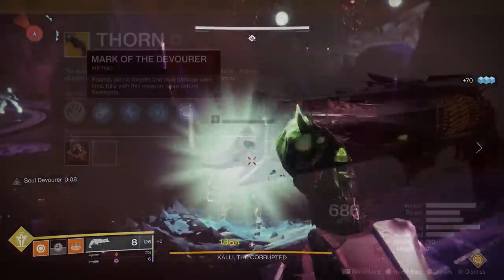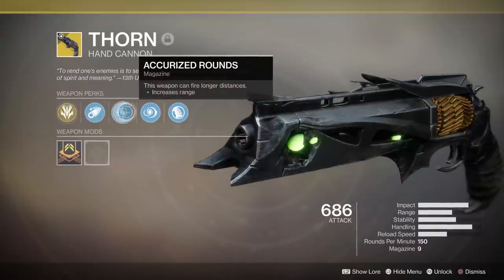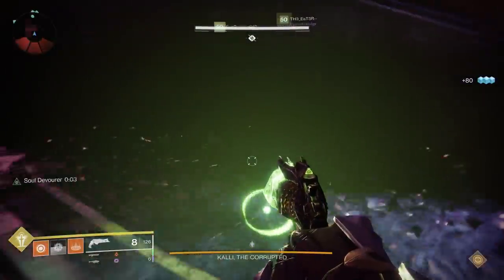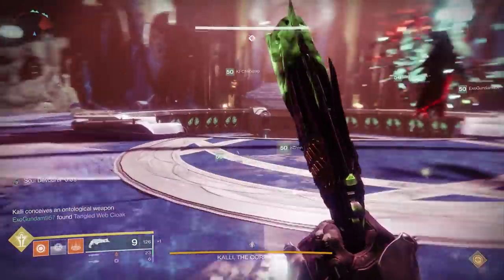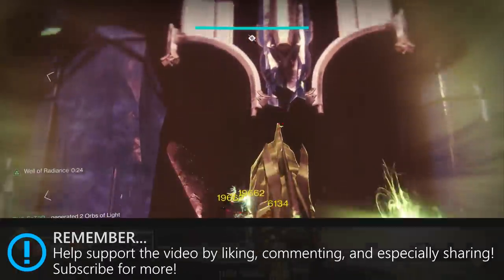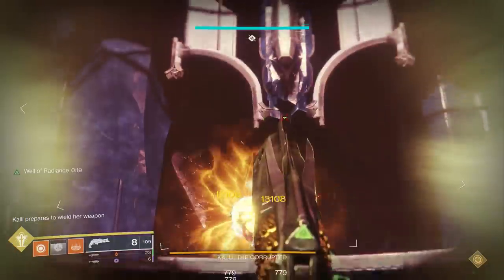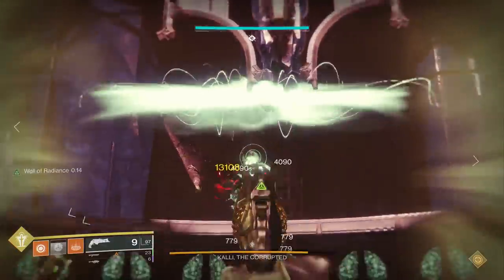The remnants become really insane with the other unique perk, Soul Devour. Absorbing a remnant strengthens Mark of the Devourer and partially refills the magazine. You kill an enemy, it drops a little green sphere, you grab that sphere, and the weapon will actually start to glow and do considerably more damage. In PvP it goes from a three-headshot kill to a two-headshot kill, so with Soul Devour active, Thorn is out-DPSing other hand cannons by a mile.